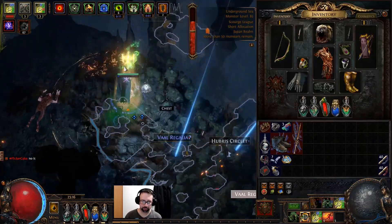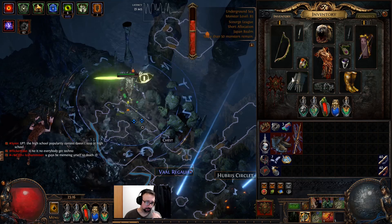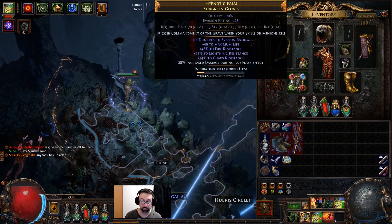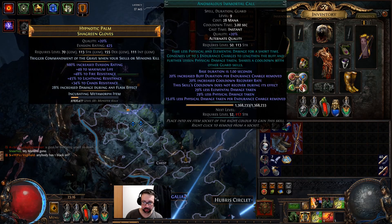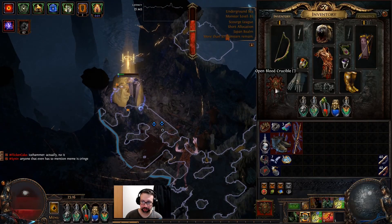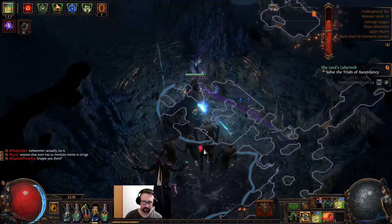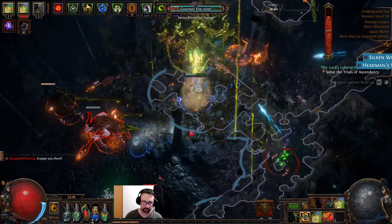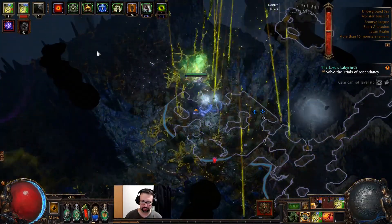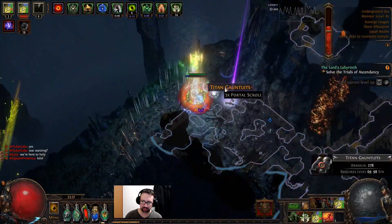Something really important I want to point out: I have an Anomalous Mortal Call here connected to Efficacy Support and Increased Duration Support. The biggest thing I took away from Remy's strategy — I think this is actually brilliant — you can truly exploit this by making it so that when you're in the Scourge realm, Immortal Call is up 100% of the time. I also got Vaal Haste set up — terrific synergy. It's such an awesome four-link, I can't think of a better possible four-link.